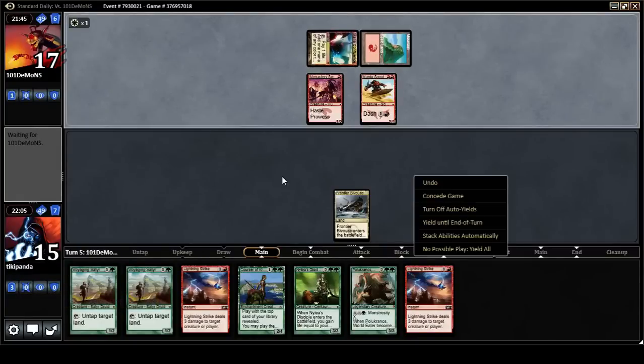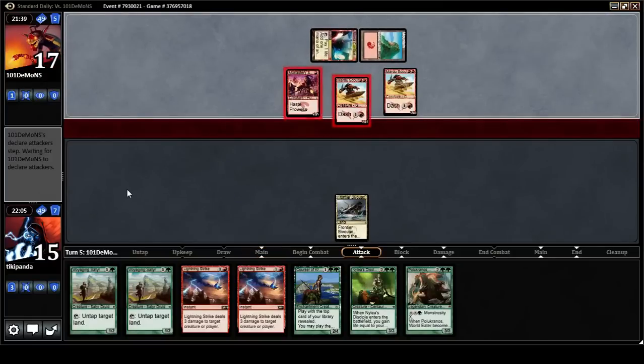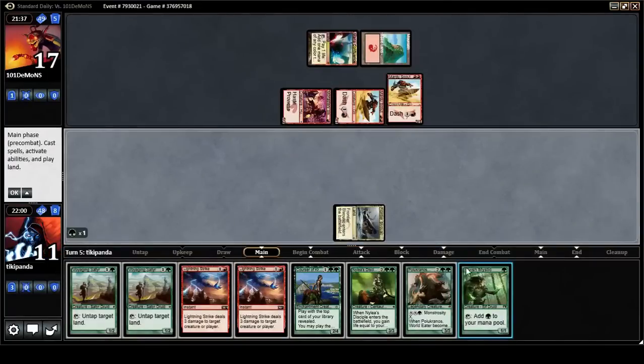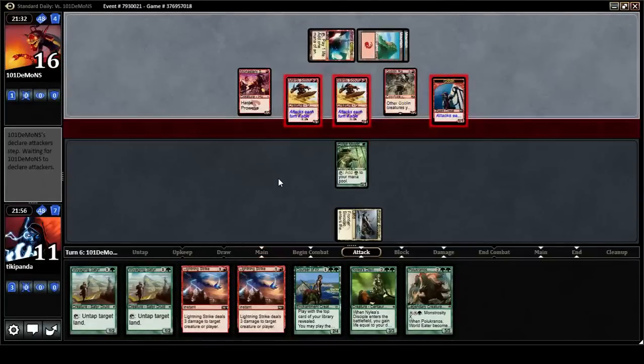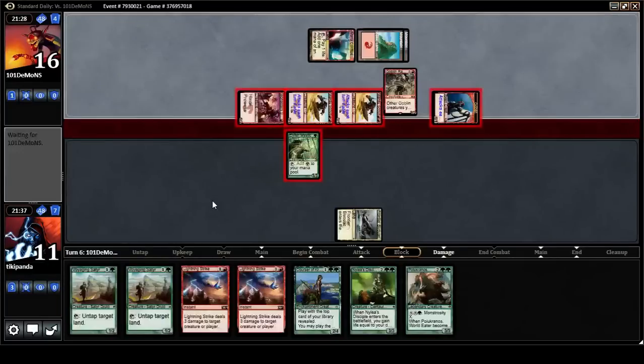We have two Lightning Strikes, so we can definitely fight back from this — if we top deck an untapped land right now, or if our opponent doesn't have a removal spell. Six, seven, eight — we go to three. I have to block. Four, five — go to six. Then top deck a land or we're just dead. If I don't block here it's bad.